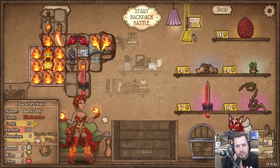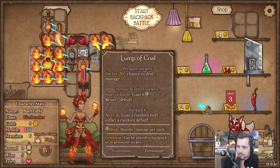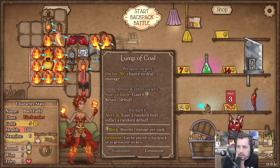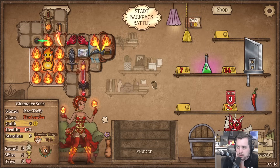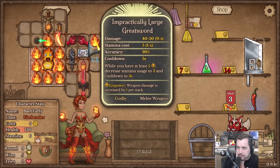It was the class item - it takes half their HP and gives them a revive with half health. That seems garbage, seems real bad. I'm gonna grab a lump of coal here I think. There's a chili pepper again, I'm still pretty sure that's not the play though - it is a way to gain heat. The practically large greatsword - yeah, it's a fun one.